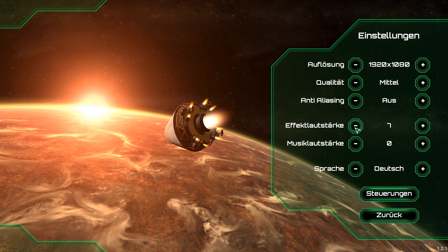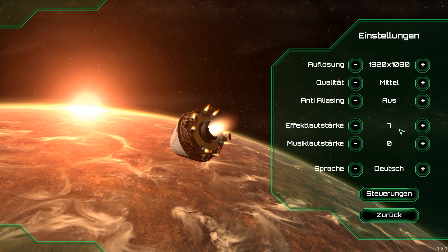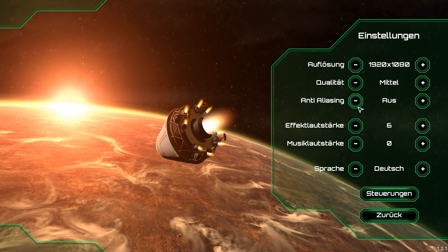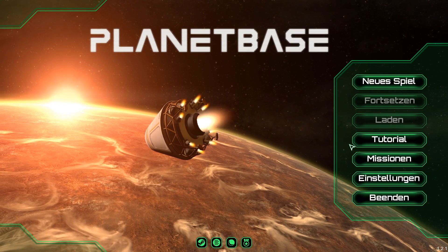Also: Sprache — Deutsch, Effekt, Lautstärke... Können wir so eigentlich lassen. Machen wir mal auf 6. Anti-Aliasing, Qualität... Ich nehme die Standardsteuerung. Ich hab noch keine Ahnung!